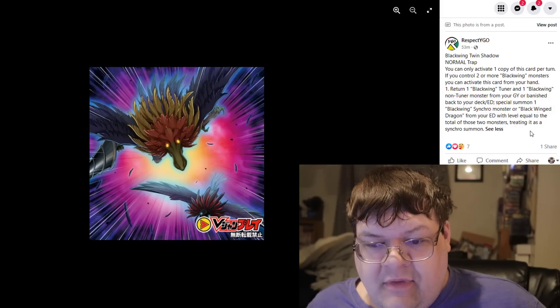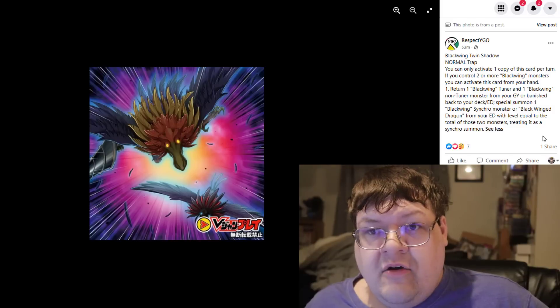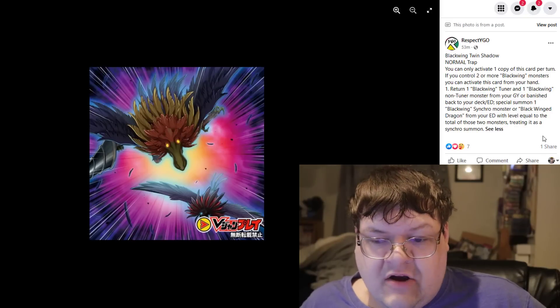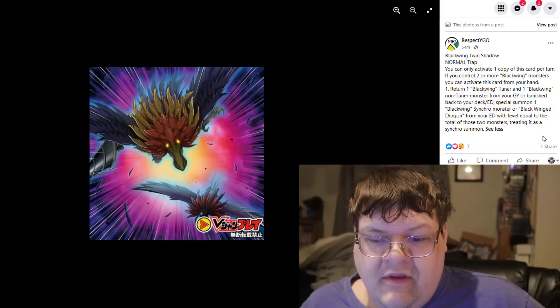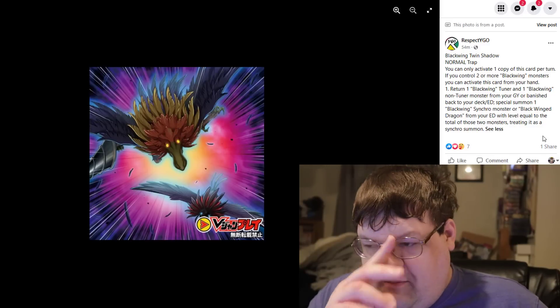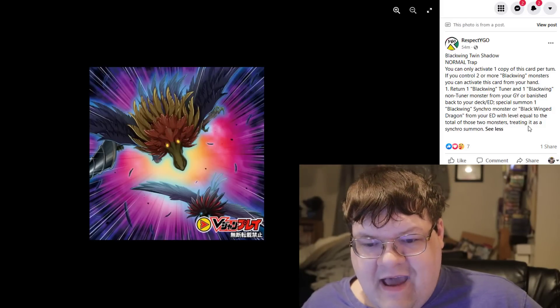Blackwing Twin Shadow is a normal trap card — you can only activate one copy per turn. If you control two or more Blackwing monsters, you can activate this from your hand. Return one Blackwing tuner and one Blackwing non-tuner from your graveyard or banished zone back to your deck or extra deck, then special summon one Blackwing Synchro monster or Blackwing Dragon whose level equals their combined levels, treating it as a Synchro Summon. Between cards like Full Armor Master and this, there's some cute stuff you can do during the opponent's turn — pretty solid.